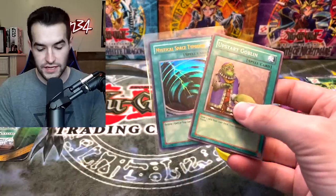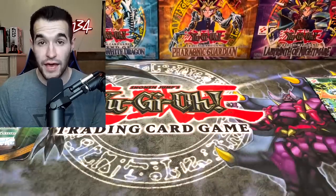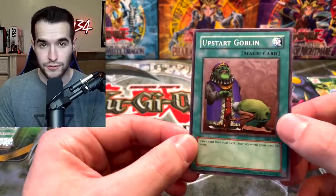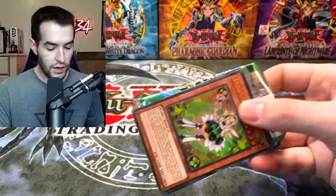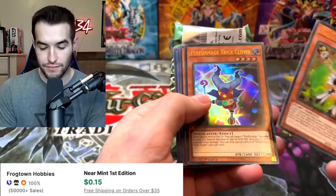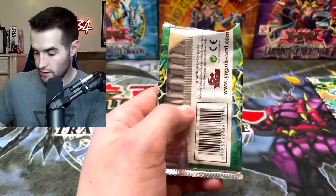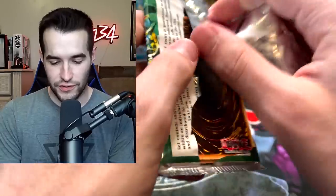On the reprint side we've pulled MST, Upstart Goblin, and Messenger of Peace — not a bad opening. On the original side we've pulled only Upstart so far, not great. Let's go into the reprint first because they're ahead, and leave the suspense for whether the originals will come back. One day I'll pull another Ghost Rare out of these bonus packs — I believe it'll happen. We got a Foxy — this one's looking a little off.